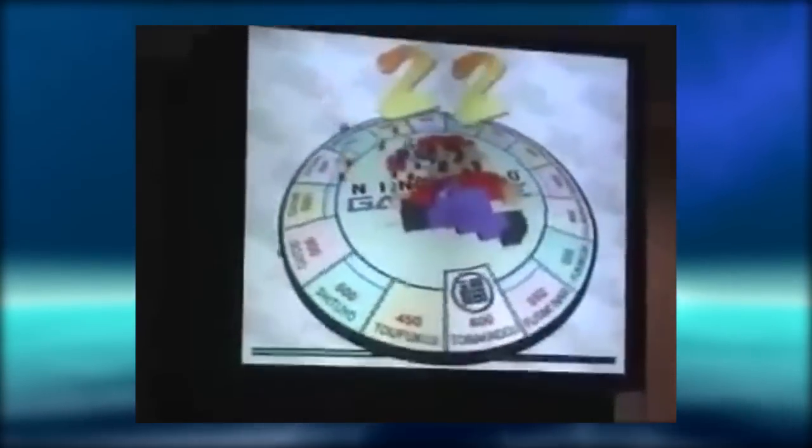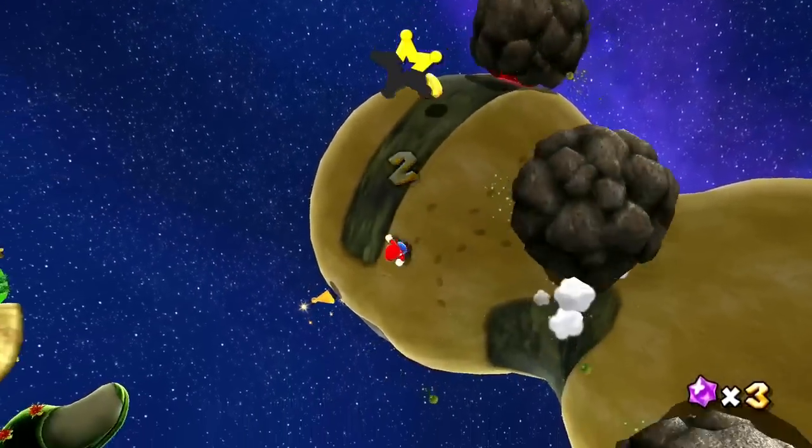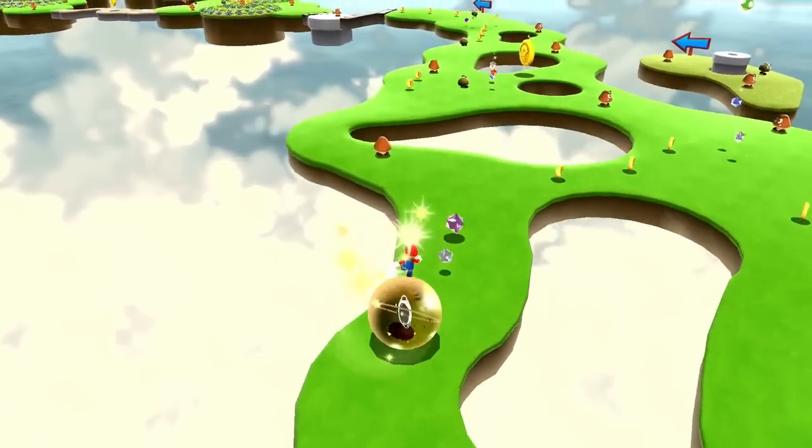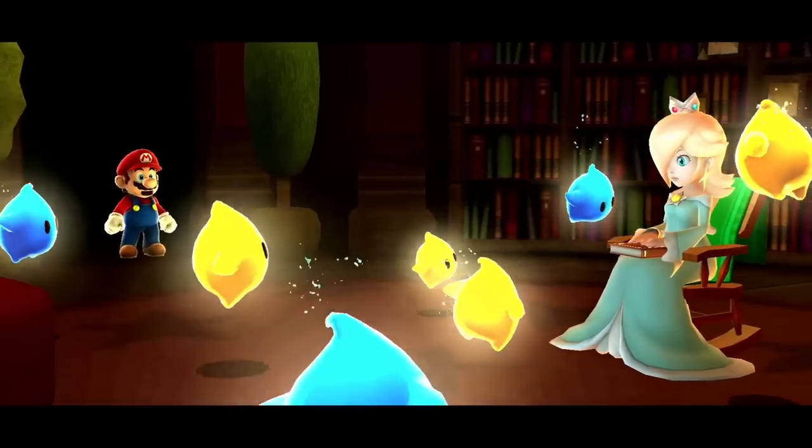The Super Mario 128 tech demo, which made use of 128 separate Mario entities, is actually what ended up becoming Super Mario Galaxy. The weird gravity and terrain inspired Nintendo into looking into making a full game of these kind of playgrounds. In Rolling Gizmo Galaxy, there was a bunch of star bits that appeared to be in the shape of a rupee from The Legend of Zelda. The entirety of Rosalina's storybook was written over the course of one night by Yoshiaki Koizumi.